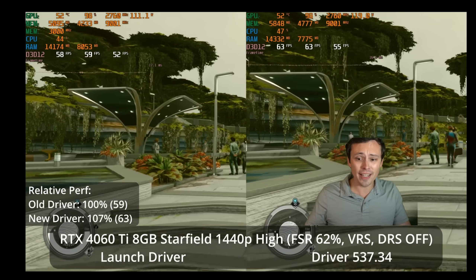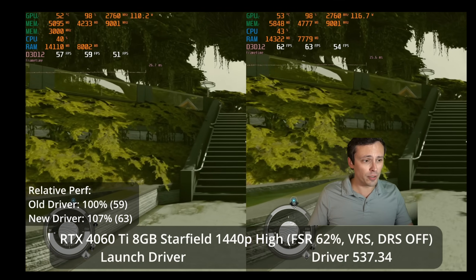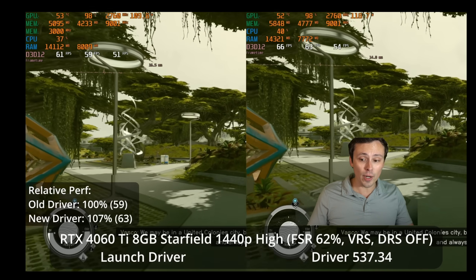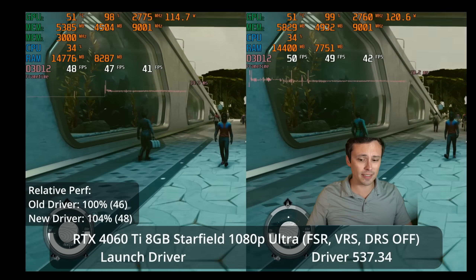If you're on a variable refresh rate display, the difference between 59 and 63, you know, whatever. But 7% is 7%. Gaining extra performance in this game is certainly welcome given where performance was at launch. I'm curious how this scales with modern DLSS and all that.